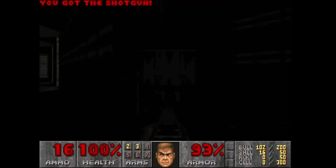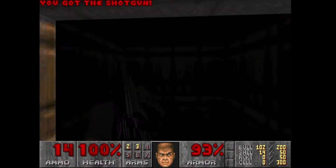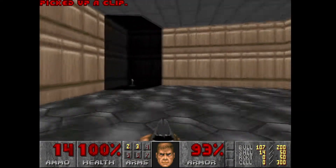Here you have to play the same switch in the dark. This is secret number two — a stimpack and two monsters.